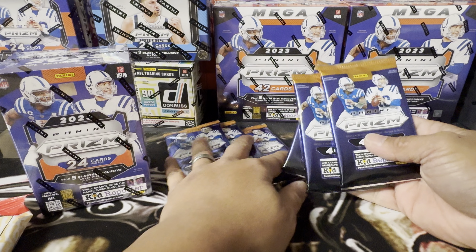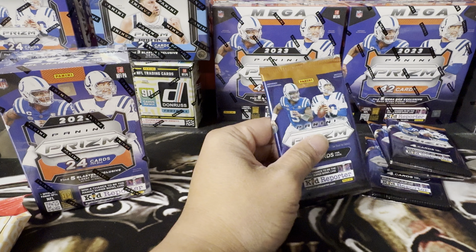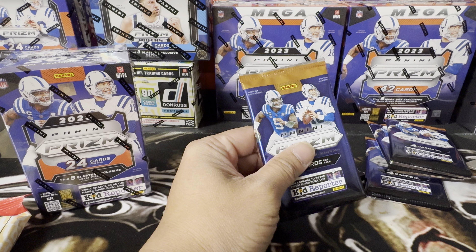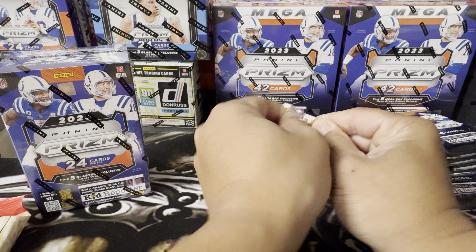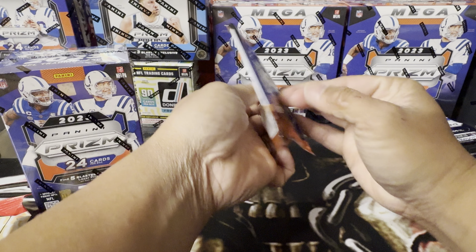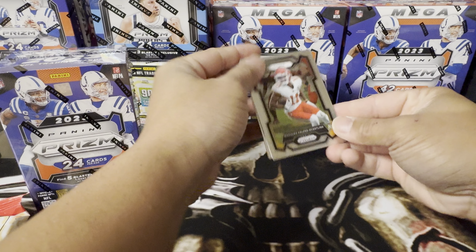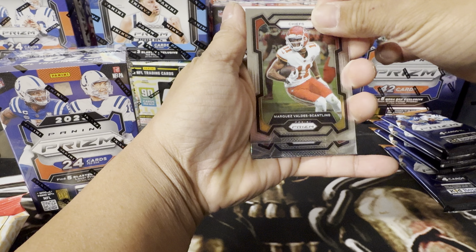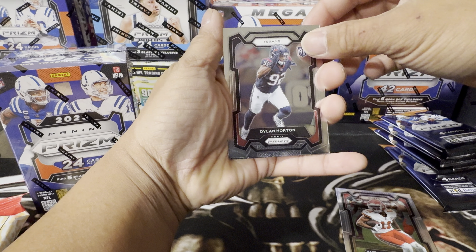Let's open these packs — we got six packs right here. It says guaranteed five blaster exclusives. Excuse my English, it's not my first language. Let's rip it up and see what we got. We got a gold in the back — Marvin, Marquez Valdez, Scatling, we got Dylan Horton rookie.